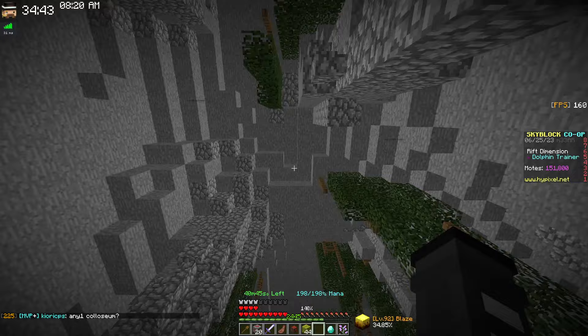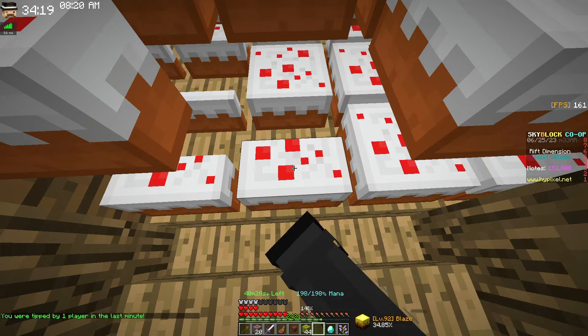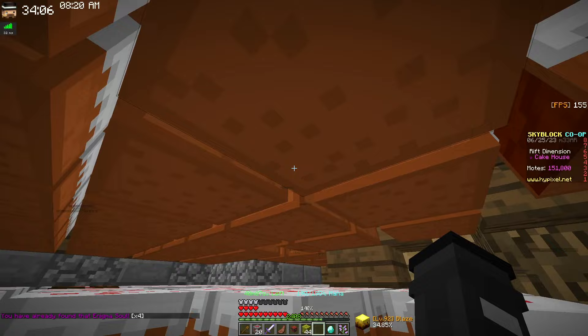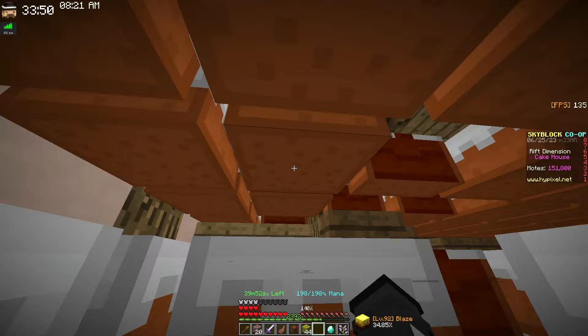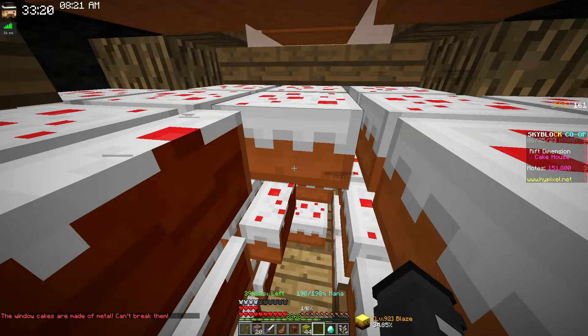The next enigma soul — actually two — are at the cake house. You eat through the cake by holding right-click or spamming clicks for better speed. The first soul is right away; the second is on the second floor. The stairs are in the right corner — eat your way over, go up the stairs, take another right turn up more stairs, and the soul is in the back corner next to a torch.